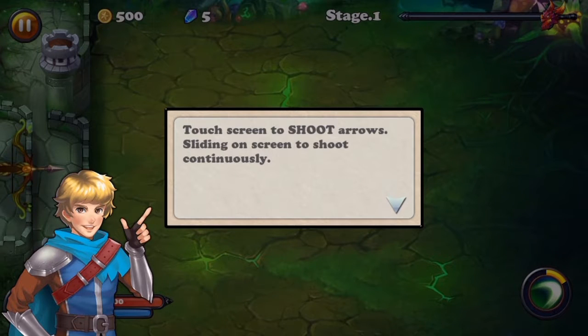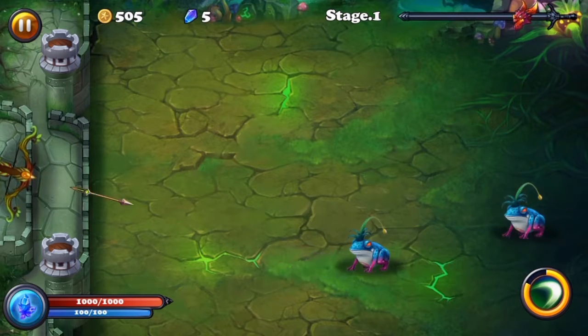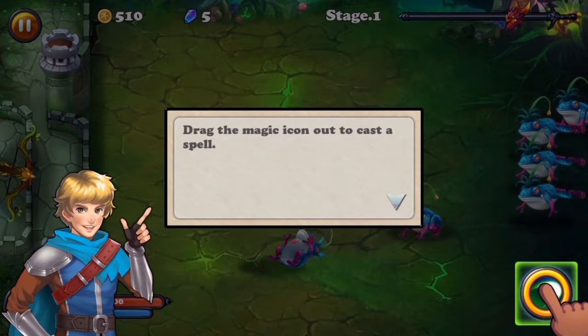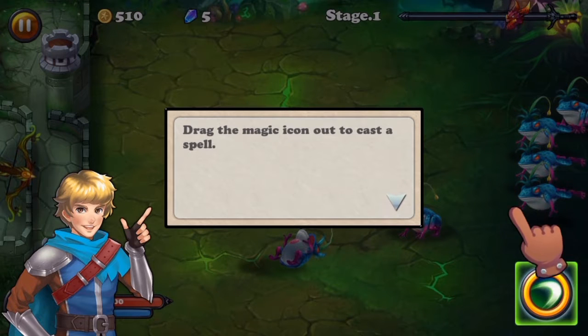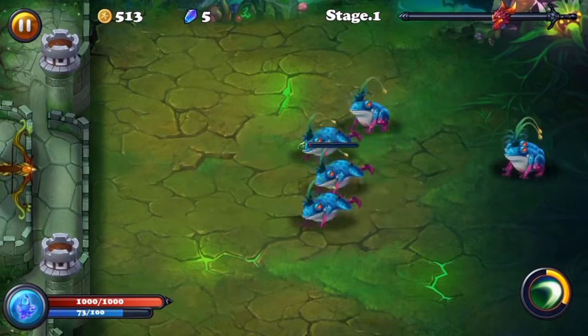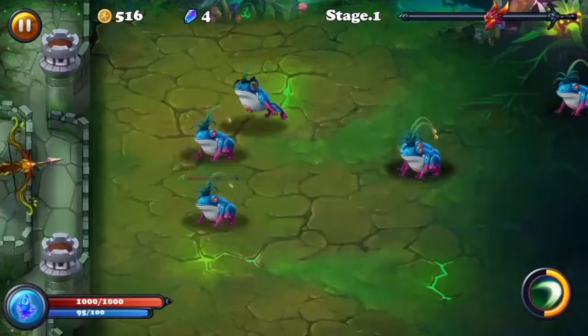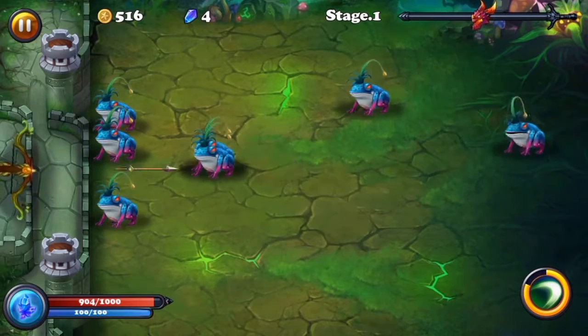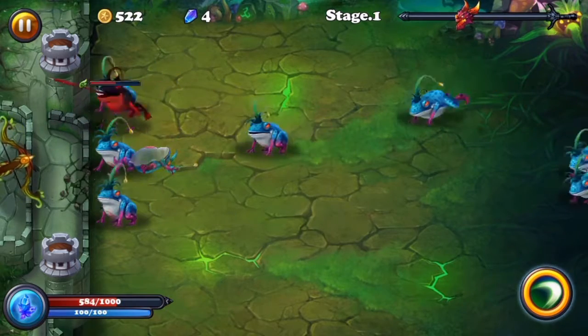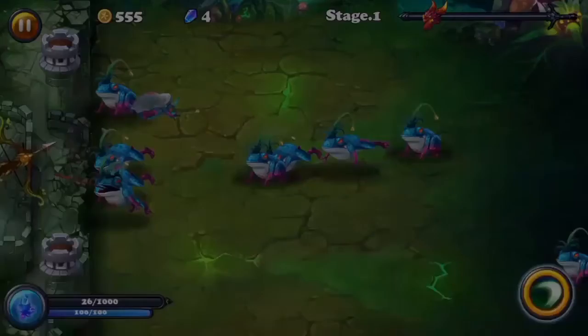Touch the screen to shoot arrows, sliding on the screen to shoot continuously. Wait — what is this? It's not a shooter. Drag the magic icon out to cast a spell. I was thinking this was Defender like the scrolling shooter game. Mana recovers slowly over time. You can press the crystal button to recover 100 mana immediately — it costs one crystal.